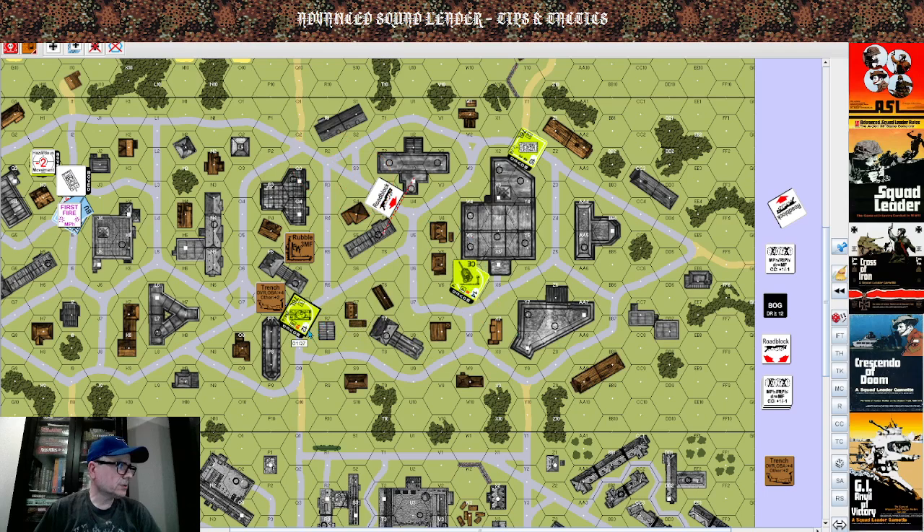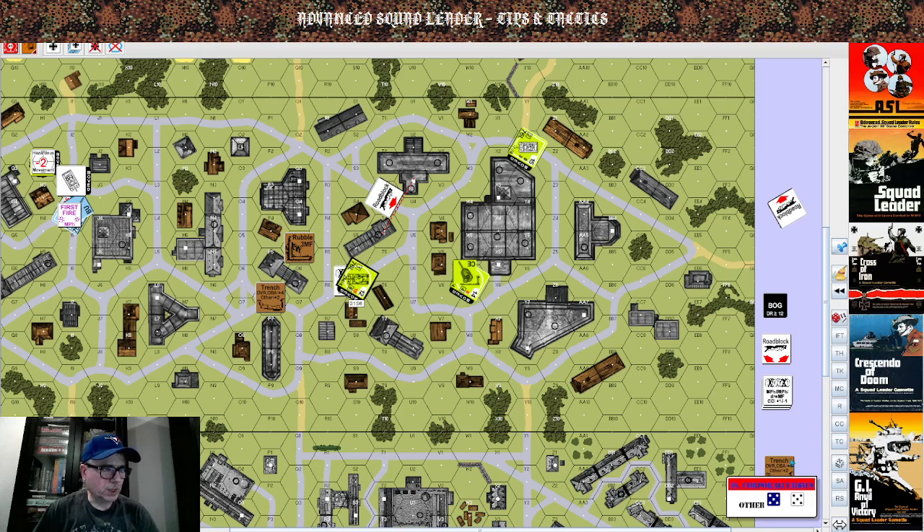If you have a trench, going over the trench will cost you a bog check. Similarly with wire — going through wire will cost you two movement points plus the cost of terrain. So let's say this fellow is in motion and goes here for three movement points, does a bog check — and pretty much this fellow is bogged because I rolled a 10, plus one for normal ground pressure, plus two DRM for the wire — that's a 13.